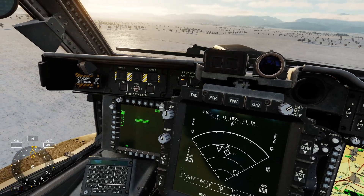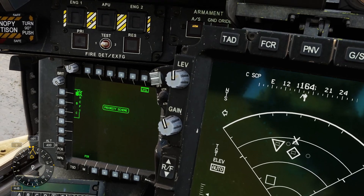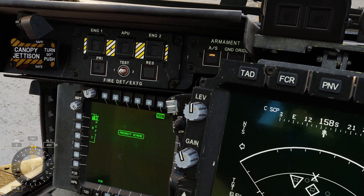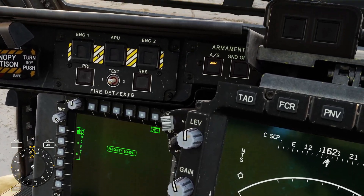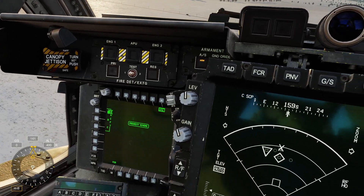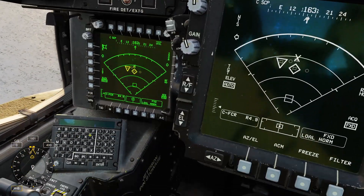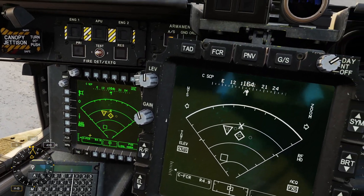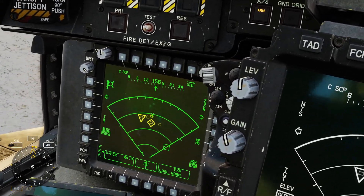On the FCR page under Utility you can see Priority Scheme A. Clicking it shows Scheme A, B, and C. Scheme A scans for and detects both moving and stationary targets. Scheme B is just for stationary targets. Scheme C is just for moving targets — useful for convoys. I'd recommend leaving it on Scheme A so that if any vehicles start moving, it'll detect and lock those up too.